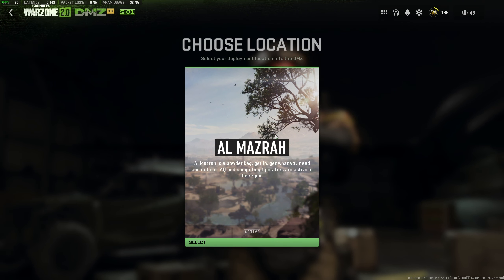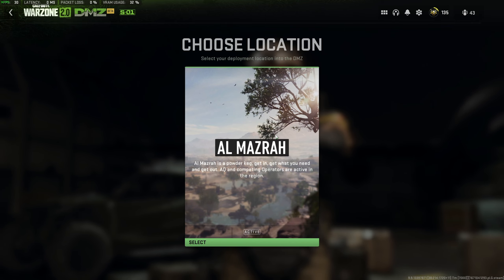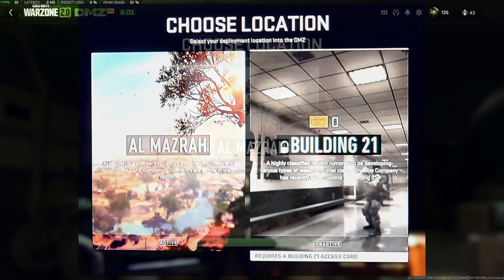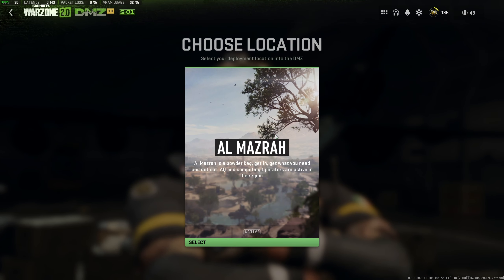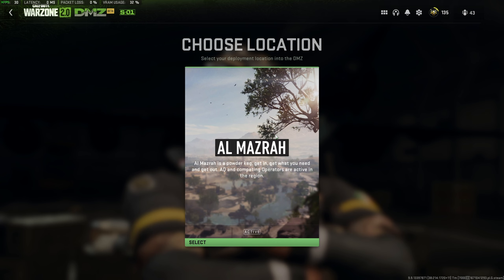Previously, it was included with the update, though it was quickly removed, probably due to bugs and things like that. I'm pretty sure you need the card to even see it. Otherwise, in future, it may be visible to everyone, though it'll say you'll need the Building 21 keycard to get in there.